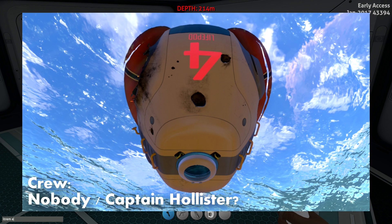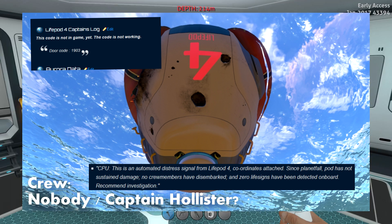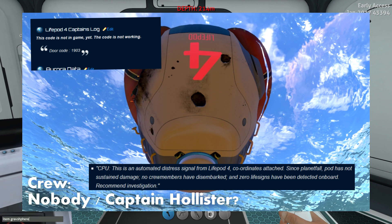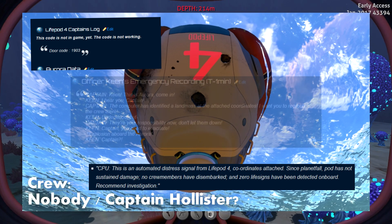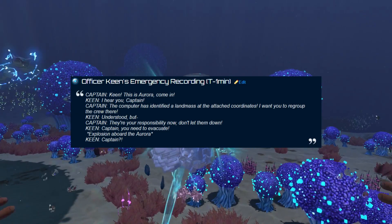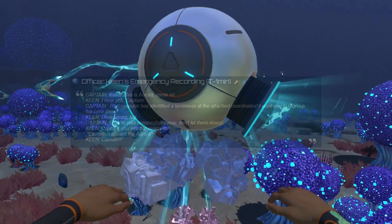Lifepod 4 is an interesting one. The game contradicts itself here, so the writing may need editing, but from what we can tell, Captain Hollister was likely in Lifepod 4 — there's a PDA in there containing a passcode, possibly for his captain's quarters. However, the signal received by the player's communications relay describes how the lifepod made splashdown intact, but there are no life signs inside and no crew members have disembarked. Perhaps Hollister is dead inside, or perhaps he was never in it. It's also possible that Hollister stayed in the Aurora as it went down, as a conversation can be found between Keane and him where a large explosion occurs, presumably killing Hollister. We do know that Hollister is dead, as Second Officer Keane takes over control of the survivors — Hollister had told Keane that the survivors were now Keane's responsibility, suggesting he knew he was going to die.